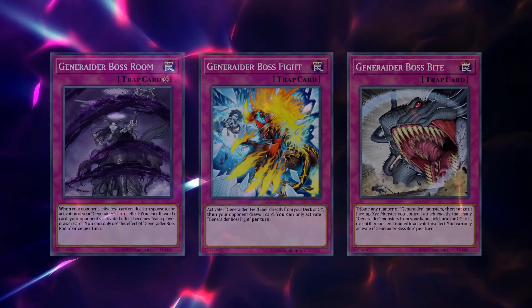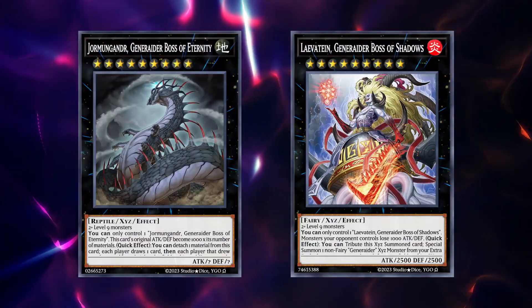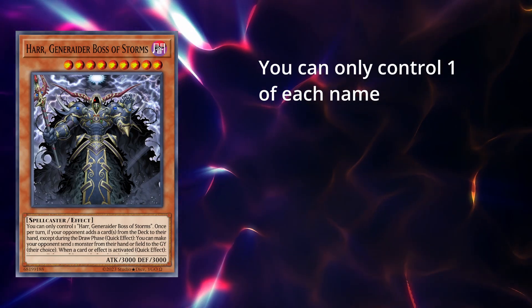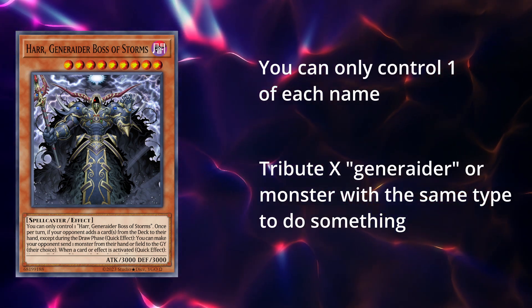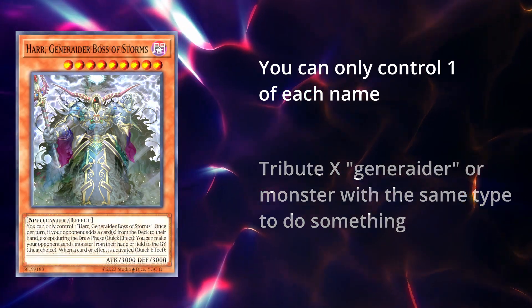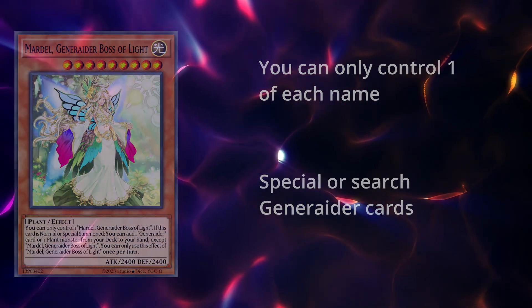Let's now take a closer look at the cards. The deck has three traps, three spells, ten main deck monsters, and two XYZ monsters. Starting with the main deck monsters, all Generators have the same generic effect, and then differentiate into two sub-categories: active and passive. The active ones consume Generator monsters to activate their effects at quick effect speed, and they are your usual interruptions. The passive ones don't require tributes, but they also don't activate their effects at quick effect speed.